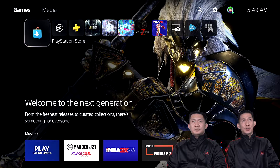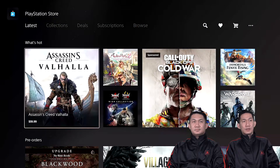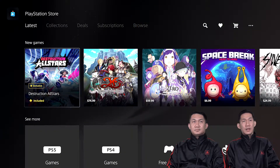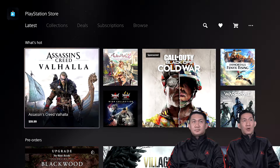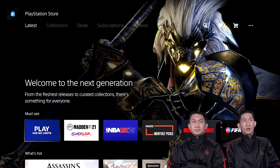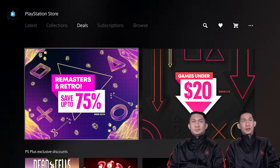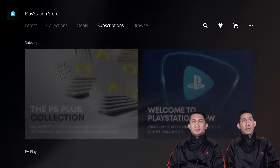Click the PlayStation Store icon — that's the PlayStation bag icon. Once you're in, press R1 to navigate. So press R1 from 'Latest' to get to 'Collections', then 'Deals', 'Subscriptions', and 'Browse'. Go to Subscriptions.